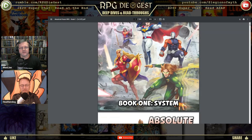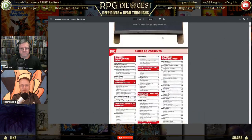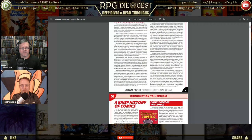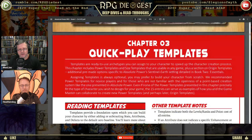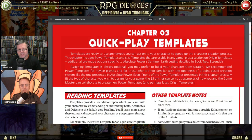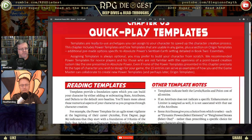Alright, page 35. These are the templates. Templates are ready-to-use archetypes you can assign to your character to speed up the character creation process. You can make a character from scratch without using a template if you want. This chapter includes power templates and size templates usable in any game, plus a section on origin templates — additional pre-made options specific to Absolute Power, Sentinel, or settings detailed in Book Two.